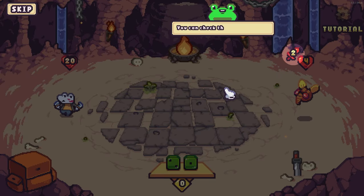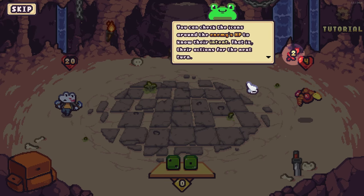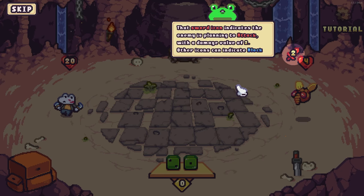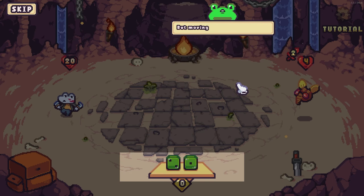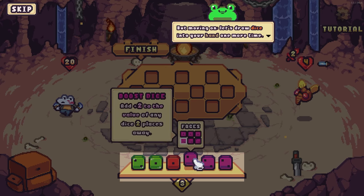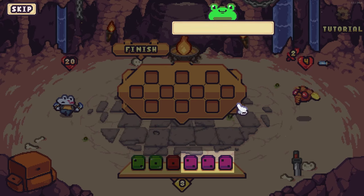Enemies break shield and move after attacking — that makes sense. You can check the icons on the enemy's health bar to know their intent. That salt icon indicates the enemy is planning to attack with a damage value of two. Other icons indicate block, heal, and more. Let's draw dice again — a purple die, a boost die — that's a new dice type.